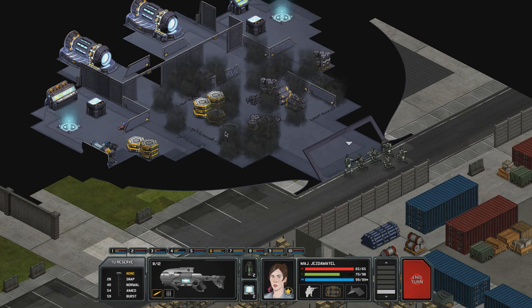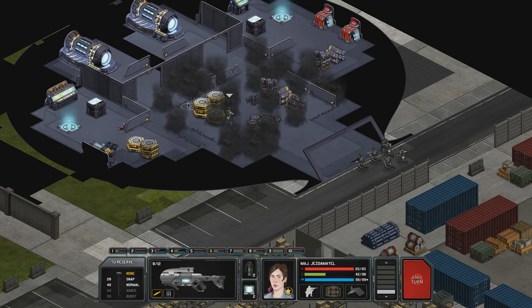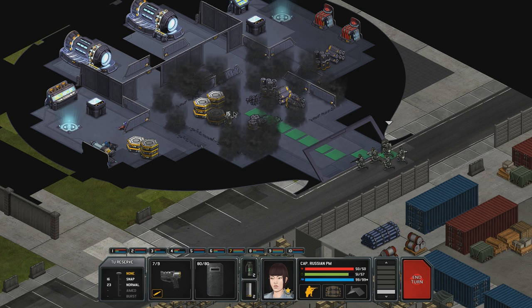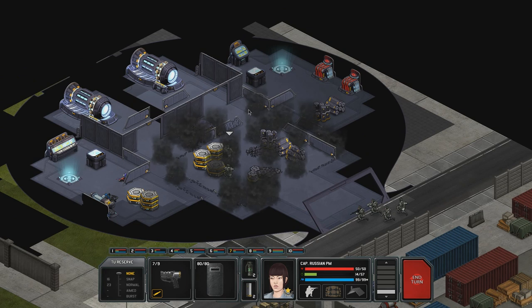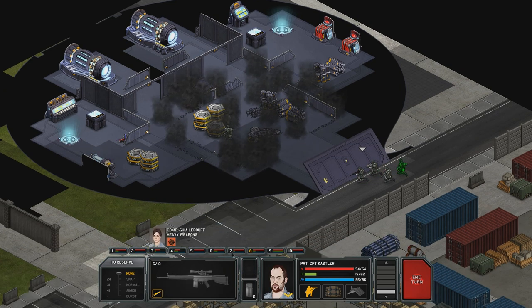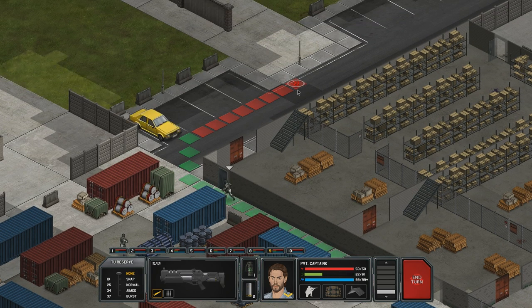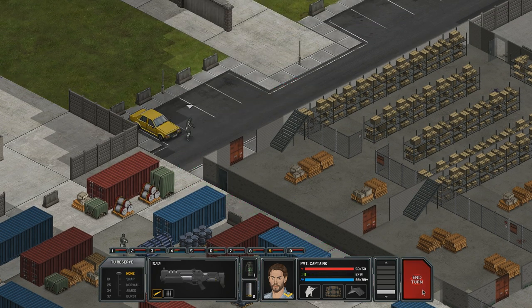I think we can actually go inside the UFO now. Anyone with enough time units can. We've got to be actually extra careful about these lifts - or teleporters. Captain K needs to get over there, he wants some action. End the turn.